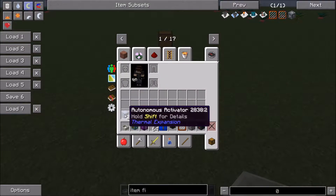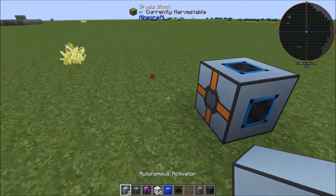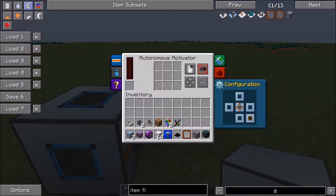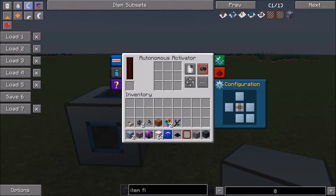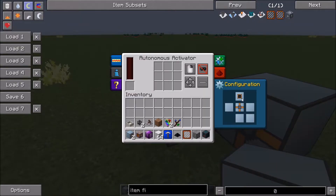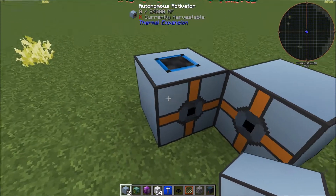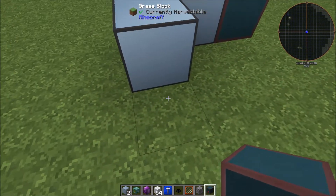Let's set up our autonomous activators first. Grab these and put one facing this way and one facing here. Clear this configuration — this one is going to be set to left click, and this one is going to input from the top and be set to right click.